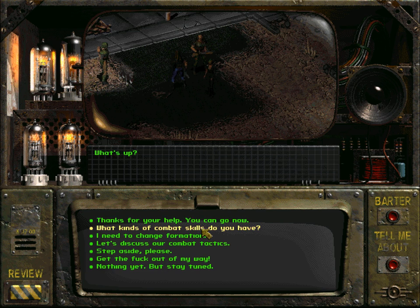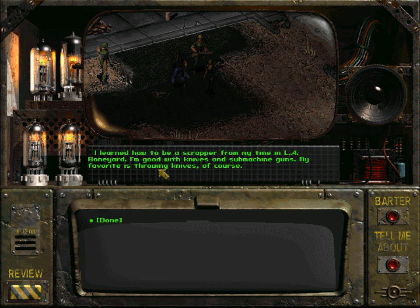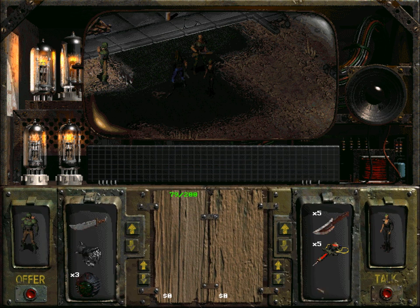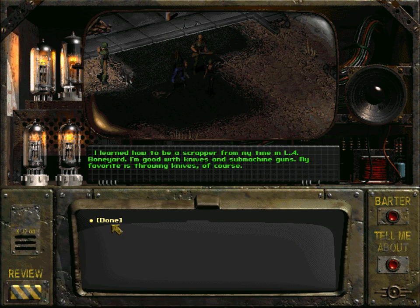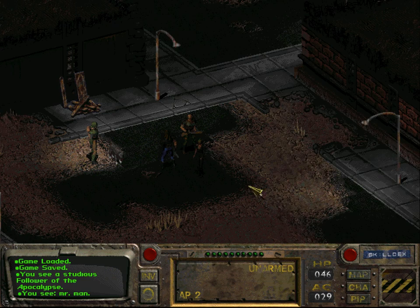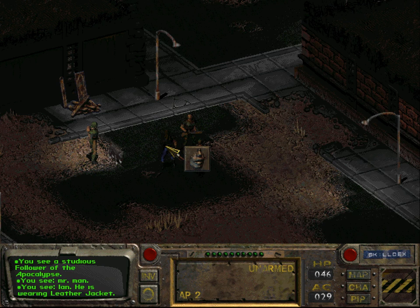She is skilled in throwing knives and submachine guns. Unfortunately we can't give her a submachine gun yet because we have left all these in the hub, but we can give her a knife. I think Ian had one, but I think Ian also needs it. Here's a knife.